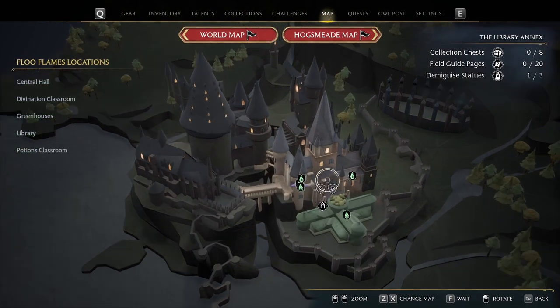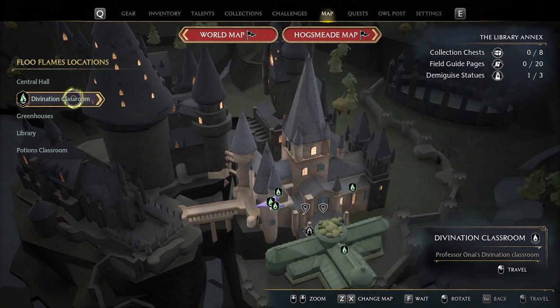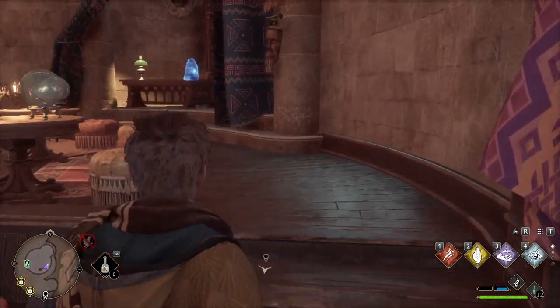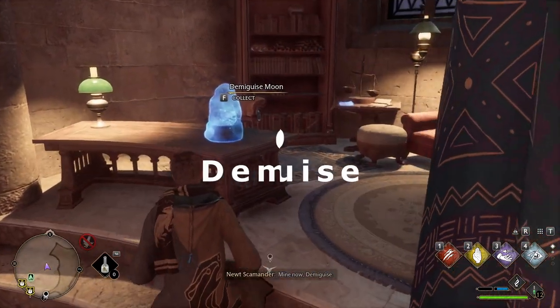Head back to the Library Annex into the Divination Classroom. Go to the back of the room and on the desk is the demiguise statue.